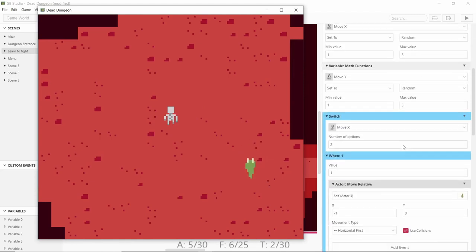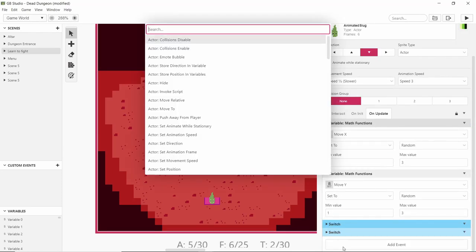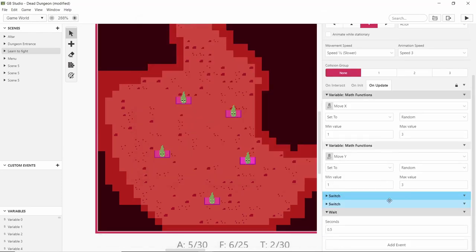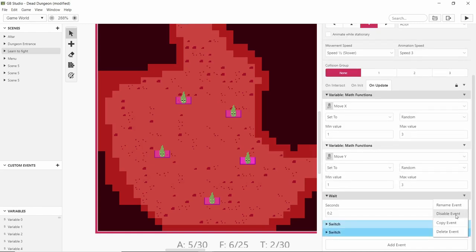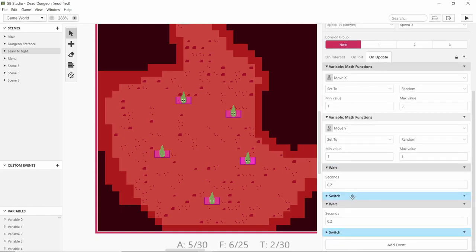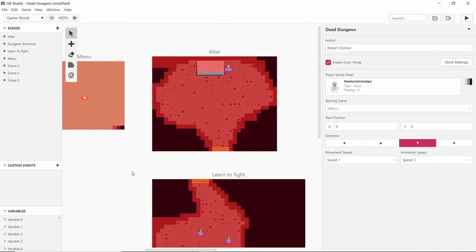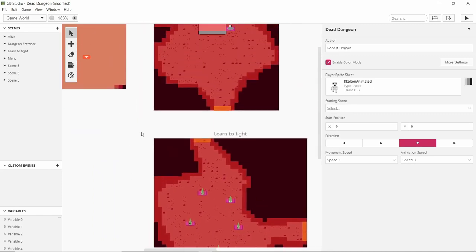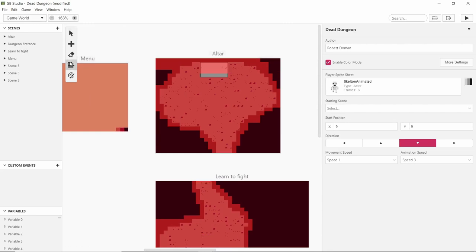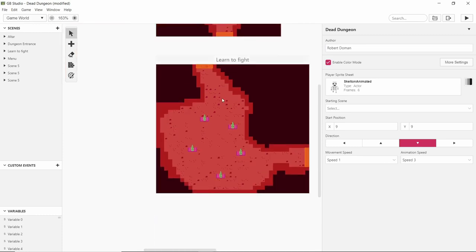Now we have an animated slug moving around. I will add the wait value though, since they're slugs and meant to be slow and easy to kill. I put one wait before the move left/right and one before the move up/down. Now we're going to think about how to implement the Zelda-style combat I did in my other videos.